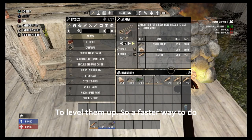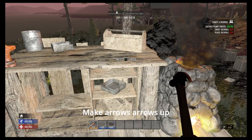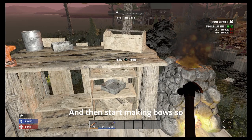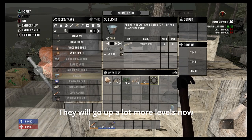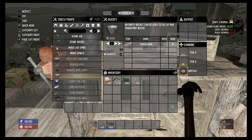To level them up faster, get some feathers and make arrows. Arrows raise your weapon crafting skill, then start making bows so you're not starting out too low at the workbench. It'll go up a lot more levels and we just do this till we're level 600.